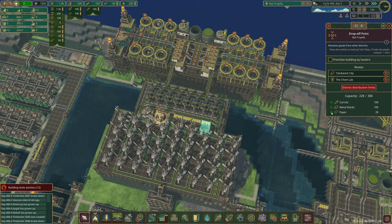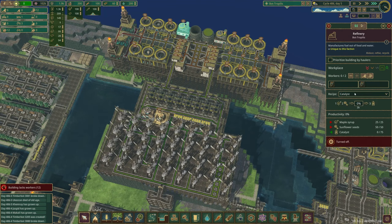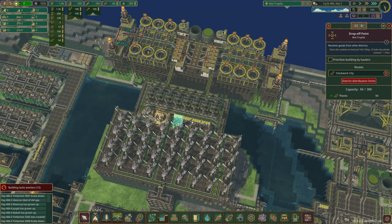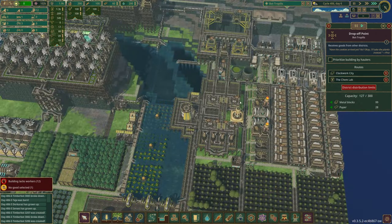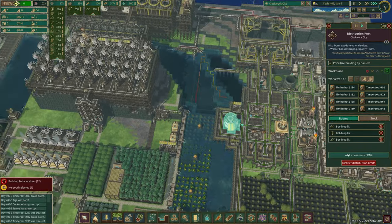I wish I could just empty it and get rid of that paper because it's just taking up space. I could delete it and then redo it, but that's just long. We've also got carrots here that I don't think we need — we're using potatoes there. I feel like that is just a waste of space and I haven't got a distribution post to send it somewhere else. So I think the thing I need to do is literally just delete it and then get the biofuel and the metal blocks back. We need to see how many jobs are needed here, and maybe do another three of these.